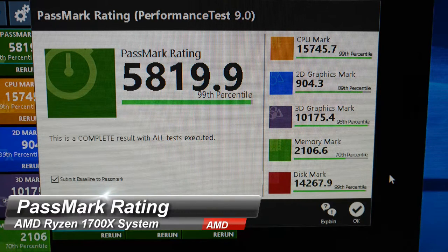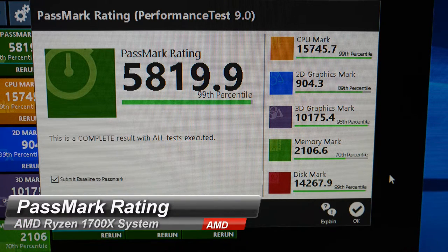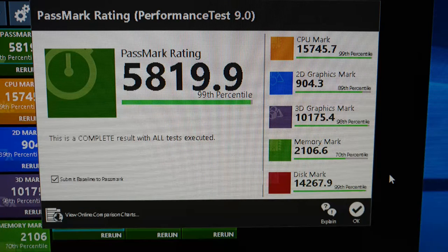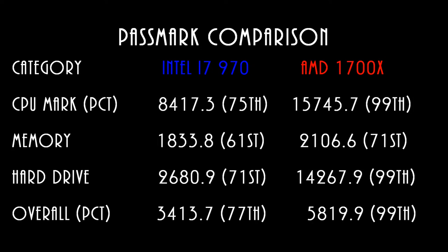With my new system, the score of 5819.9 puts it in the 99th percentile. The CPU mark is in the 99th percentile and the disk mark is in the 99th percentile. Comparing the two, the CPU mark was 8417 at the 75th percentile on the old system, and the CPU mark for the new system is 15745.7 in the 99th percentile.